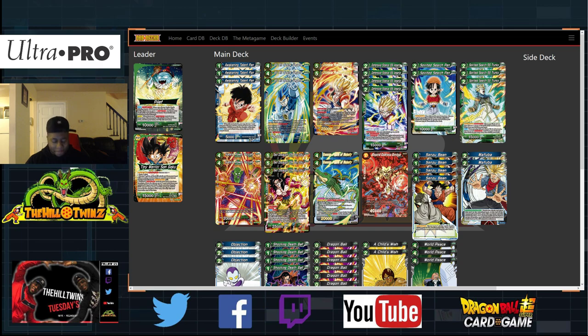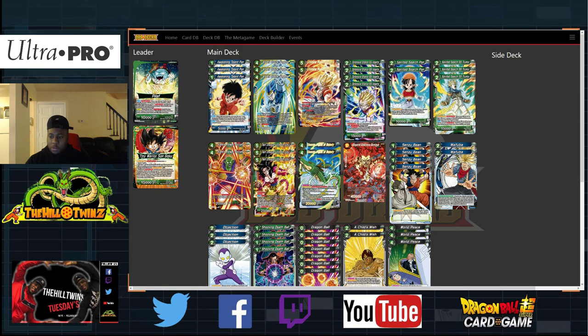All right, so as you guys can see, this is our deck, and this is going to be a green-blue deck. One of the cool things about this is that we're utilizing blue so we can have some rampant energy manipulation, especially as it pertains to this deck. Because you kind of want to do more — you have to work a little harder, especially with these other leaders.